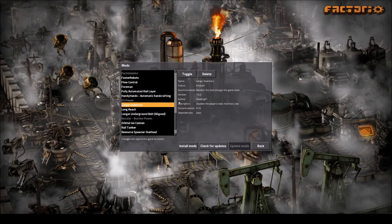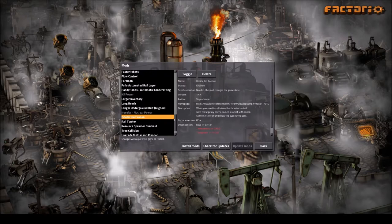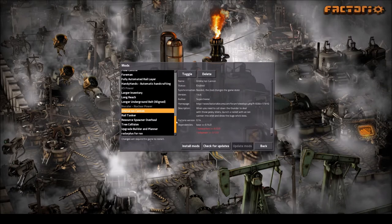Larger inventory — the starting inventory is really bad, so I have that expanded. Long Reach just makes life easier so I don't have to walk right next to things all the time. Longer Underground Belt makes underground belts longer at higher tiers — Red Belt is around 10, Blue is around 15. Oridl Ion Cannon is a late-game thing because I really hate biters, but I still like having that threat and having to defend my base.